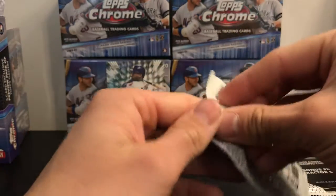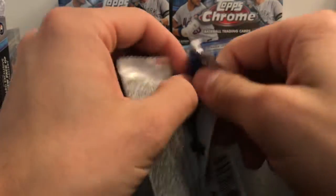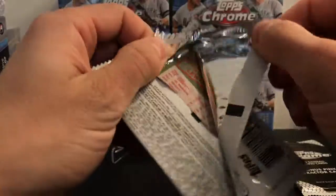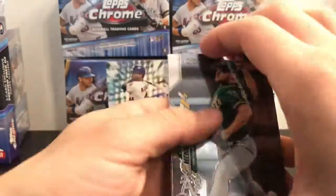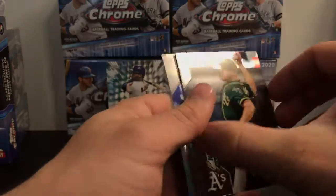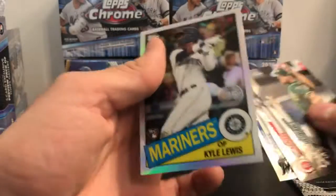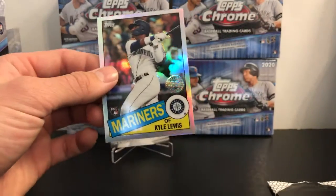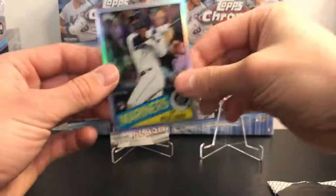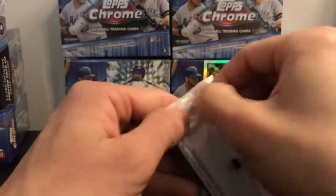Our last regular pack of the value pack. There's another going on the back — he's off to a hot start at least. Don't know how much his value will carry over as the season goes on, but if he keeps it up — there's an 85 Kyle Lewis. Pretty nice. Pretty good first two packs — no base rookies but we did get some inserts.